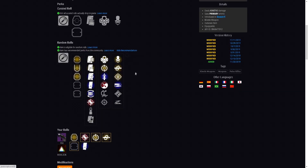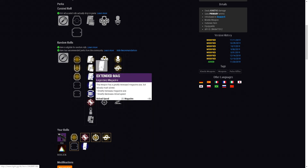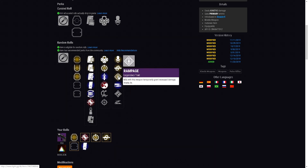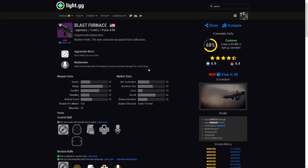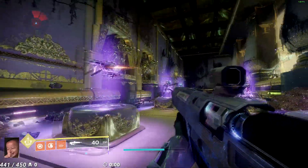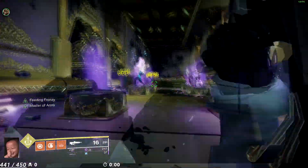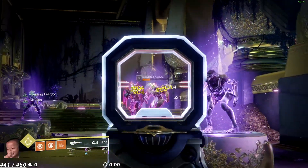You can also do the forge to get Blast Furnace with Feeding Frenzy and Kill Clip, or Feeding Frenzy and Rampage — both are great options. Overall Blast Furnace feels really amazing. If you have the forges or something in the vault, definitely check it out. If you like shooting things from far and seeing them highlighted, this makes it easier to get on targets. Black Armory has some of the best scopes on weapons as well.